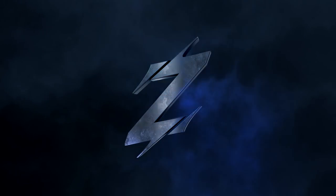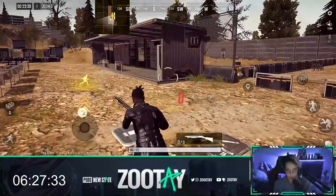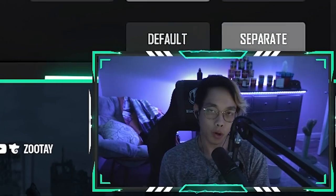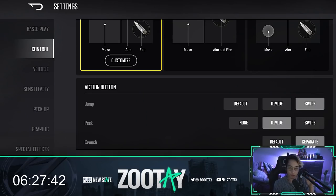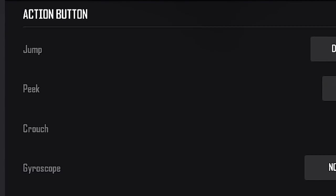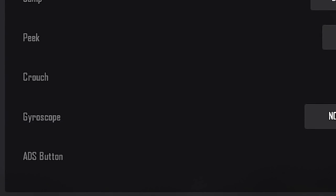What's up guys, this is Azute here. I'm playing PUBG New State and one of the first things you're going to want to figure out is the controls. The controls here are very similar to PUBG Mobile but there are a few things that are different, and we're going to mainly be focusing on the action buttons for this video.